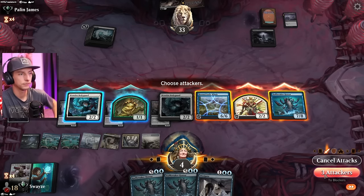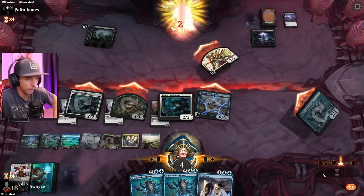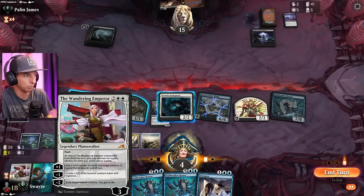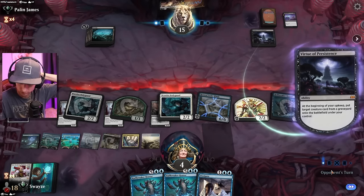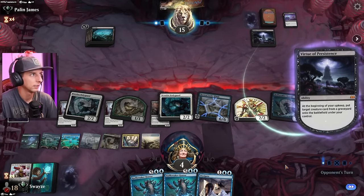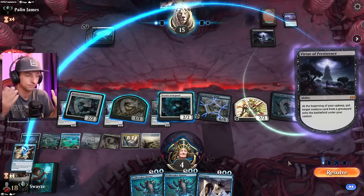You know what else is clutch? Is the fact that whatever we bounce from the opponent with the Persistence — when they pull our creature, we get to bring it right back to our hand. And that is also clutch. Oh, this is going to be good. So whatever they reanimate here, they're giving back to us. Just saying.